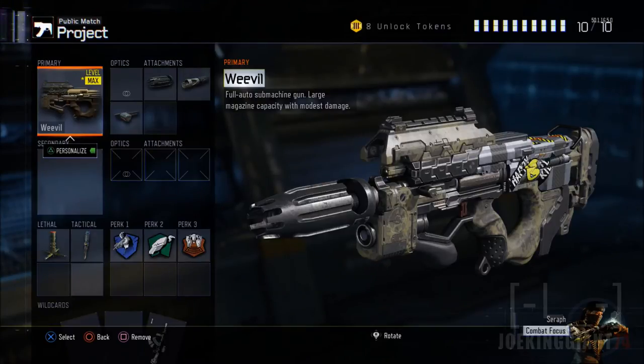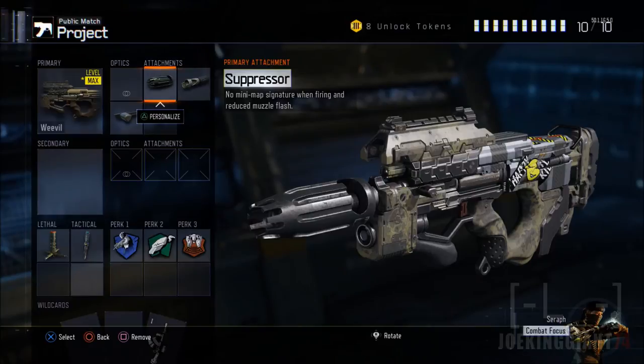Let's start with the attachments so you guys can know why I have certain ones. The first attachment we're adding is the suppressor. The suppressor is going to allow you to sneak around with no problem — take down enemies with stealth kills. A lot of times when you take down enemies with a silencer, you're not going to be detected on where you are or where the bullets are coming from. So it is very important to have the suppressor.